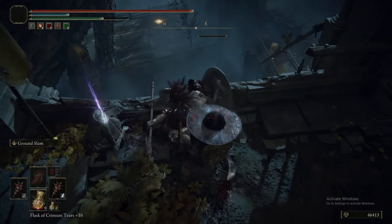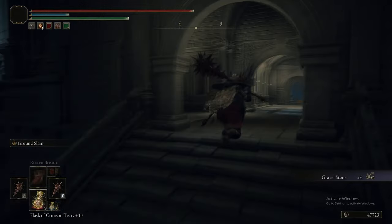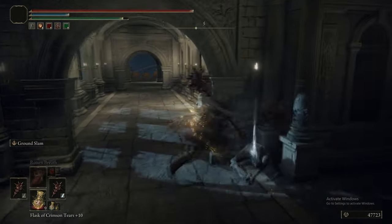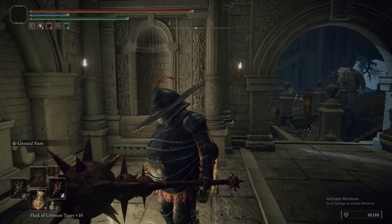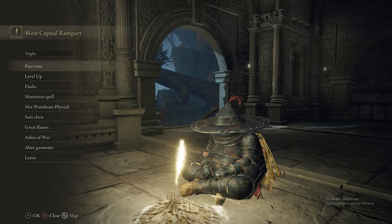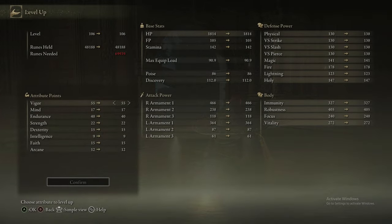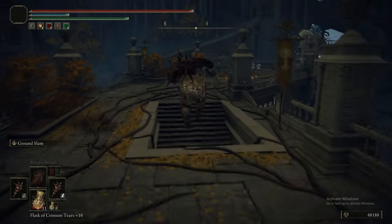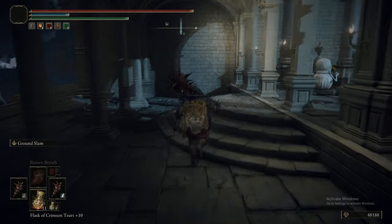Charged R2s from the Great Stars showing their worth there, doing enough damage to stagger it in two hits. It's an incredibly reliable attack and there are plenty of ways to buff it. Specifically, the Axe Talisman is a fantastic pickup - you get it very early on and it pays dividends throughout the entire game. Now we're at the next Grace. I think we're about halfway through this area, maybe slightly further. There's just not a lot specifically happening right now - this area's pretty big, there's a lot of running about.